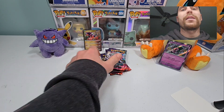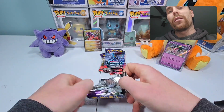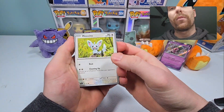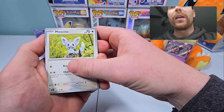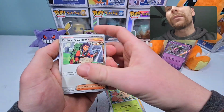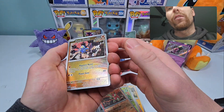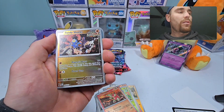I've not seen too many videos on these booster bundles so I'm not sure how they're going to be on the pool rates. Hopefully they ain't too bad. I'm definitely digging this set so far guys. Litten, Shroomish, Explorer's Guidance, Ancient Booster Energy Capsule, Iron Treads, Turtonator, and we got Sandy Shocks reverse — not too bad.